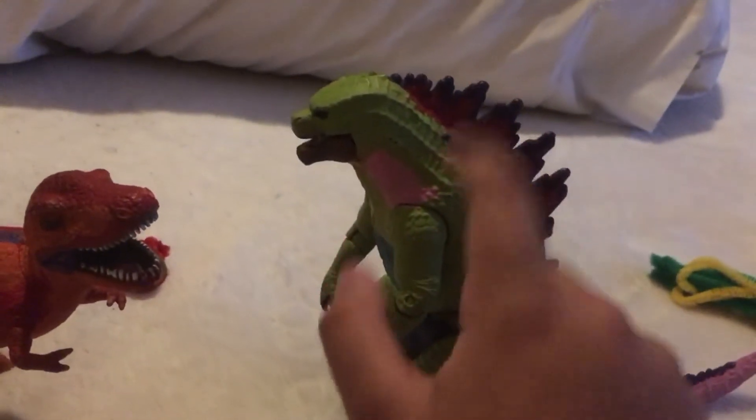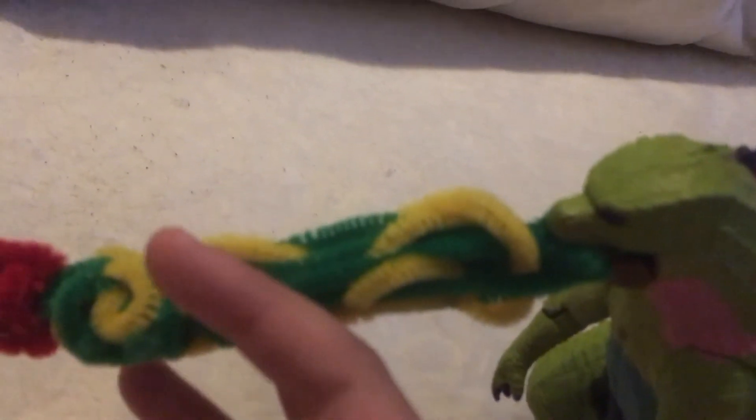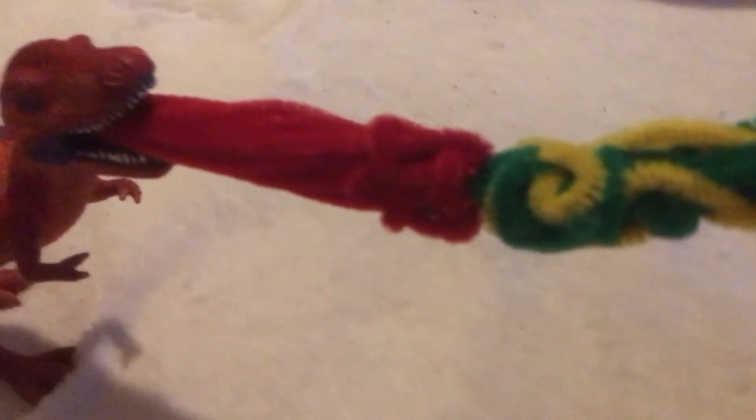I'm actually going to change this — I'm going to repaint this into something else. But let me just put the atomic breath together, just like in the trailer I did. I don't know why, but I made my own atomic breath — with the red one I just wanted to make it just fire. I could have added some yellow, but I made this one first and then that one. I really like this atomic breath — it's like green and then like electricity.